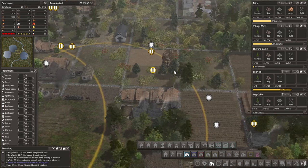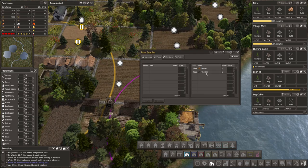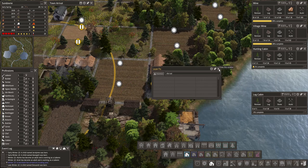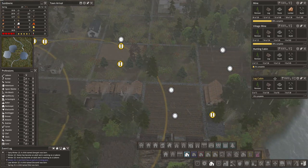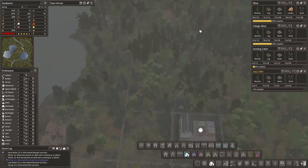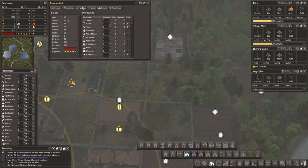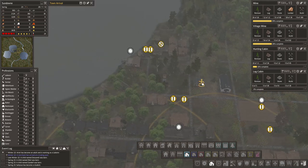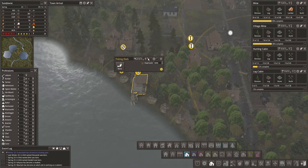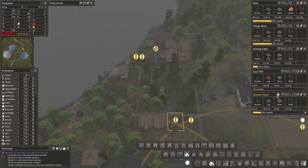Charcoal seems to trade for three, not four, but we can produce it really quickly so that's going to be fine. Let's see what we're going to have to focus on - logs are still good. Food: that is not going good at all. Let's add some fishermen here - one, two, three, four - let's just add all of them. That's going to work out. Let's finish these homes so the fishermen have somewhere to live.